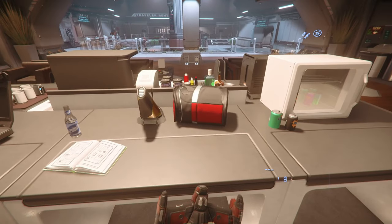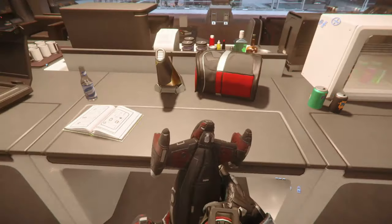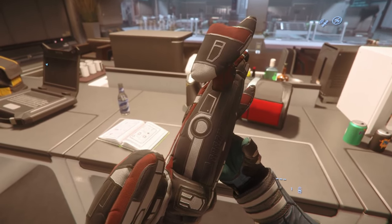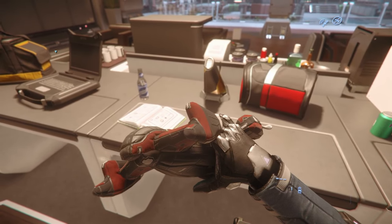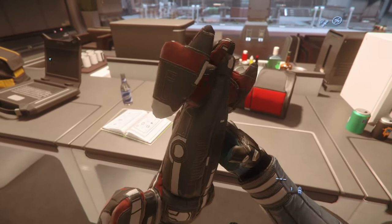This is the Cutlass Red plushie, which is a reward for the Imperator subscriber levels. I might be biased, but I think the Cutlass Red is one of the cooler ships in Star Citizen, so this one is definitely kind of nice.